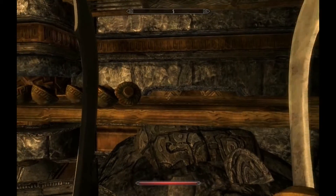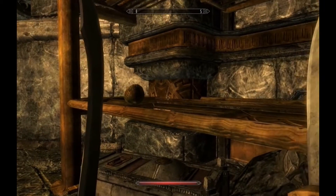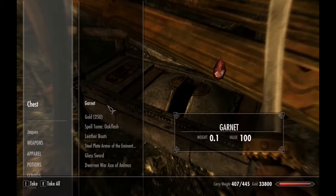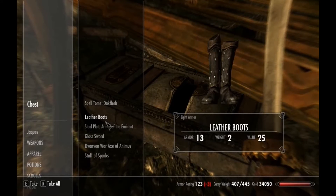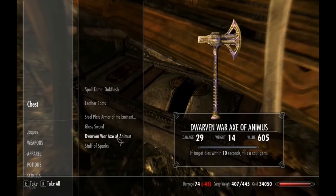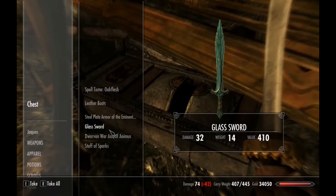They look like chocolate bars or something. And oil. What's in this chest? Garnet — don't need any of these. Steel plate armor of the Eminent Knight — it sounds really cool, I love the name, but it's going to put me to my maximum carry weight. Dwarven war axe of the Animus — ooh, I like that enchantment, I'll take it.